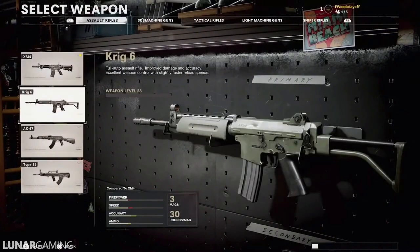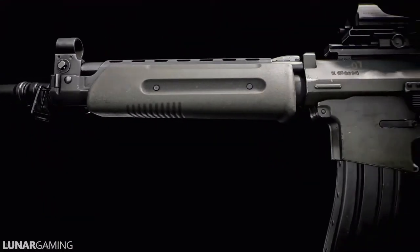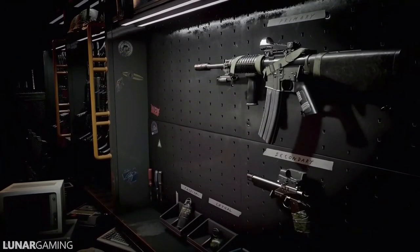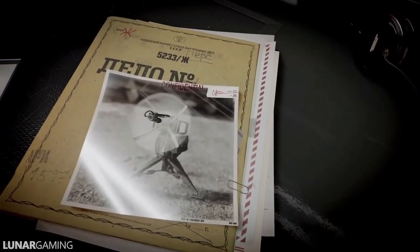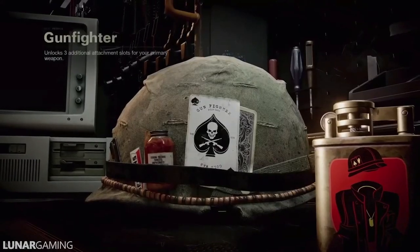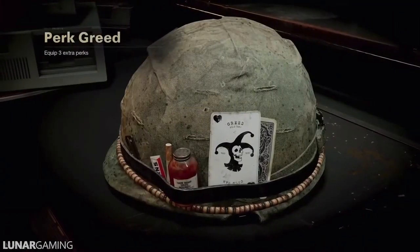Before dropping into these maps and modes you'll want to set your best loadout. While editing your loadout, get to know the field upgrades on offer — these are pieces of equipment earned over time in-game that can act as a boon for your fellow squadmates or hinder the enemy team's abilities. Wildcards also fundamentally alter the rules of Create-a-Class with 4 powerful options to choose from for maximum flexibility.